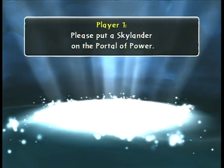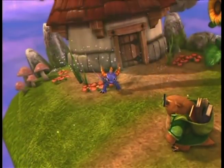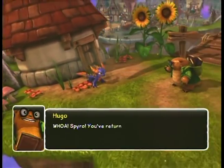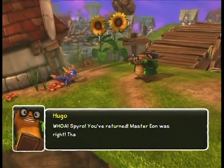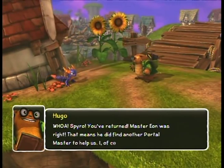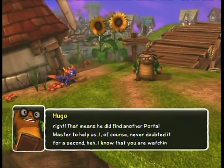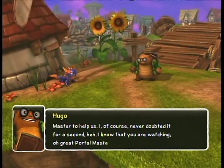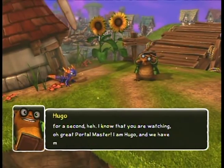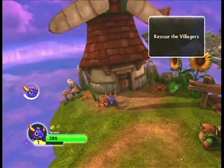I think the only suitable way to start this is with this particular Skylander. Showtime! 'Whoa! Spyro! You've returned! Master Eon was right! That means he did find another Portal Master to help us. I, of course, never doubted it for a second. I know that you are watching, oh great Portal Master! I am Hugo, and we have much to do! This village needs our help!'